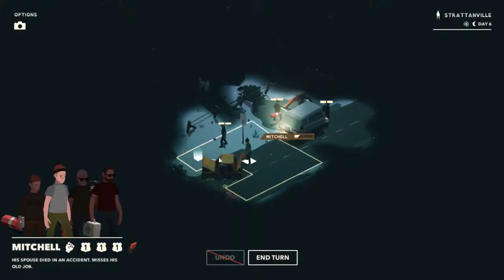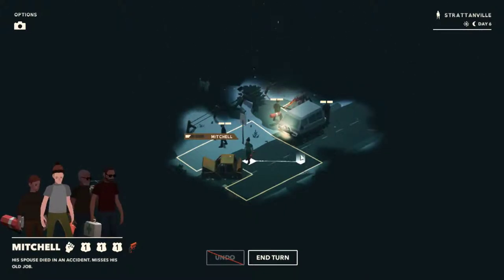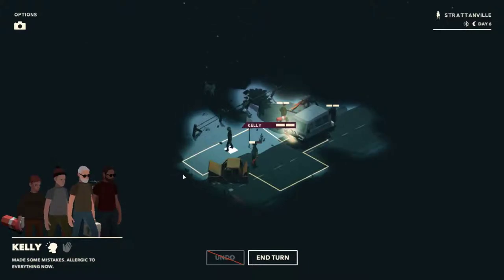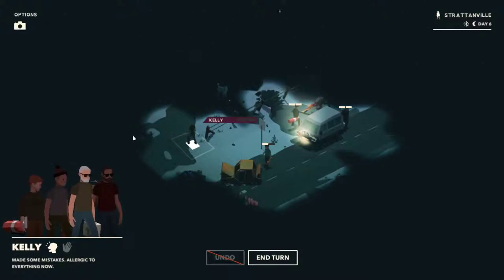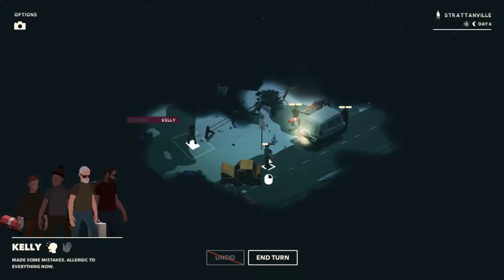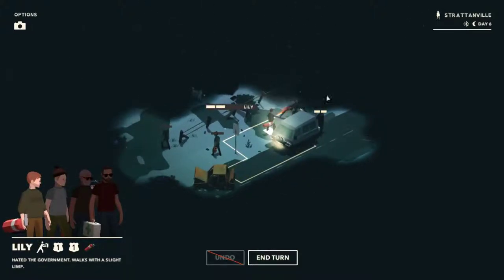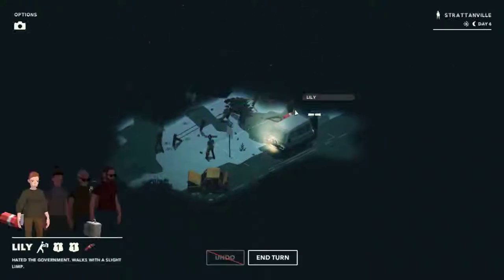It's a flare gun — I kind of want to keep that for now. There's nothing we want to take out at range yet. Kelly, if you move here... I want to get that dog. I think we should be okay for a minute. Mitchell, you come up here. Lily, I don't think we've got a lot of choice — let's kill it. Let's move up; there's nothing else about.